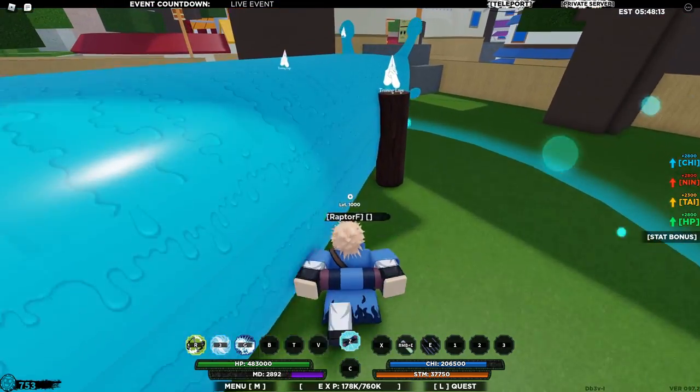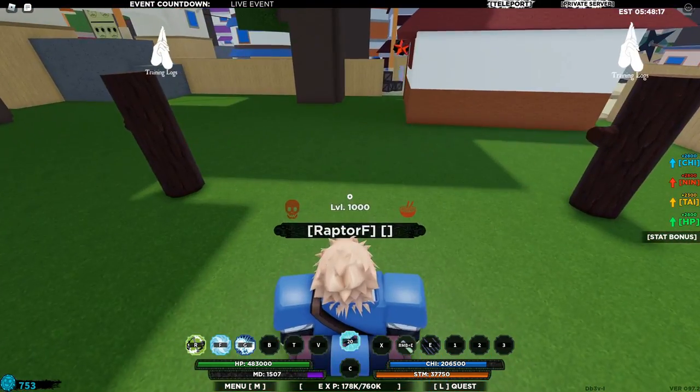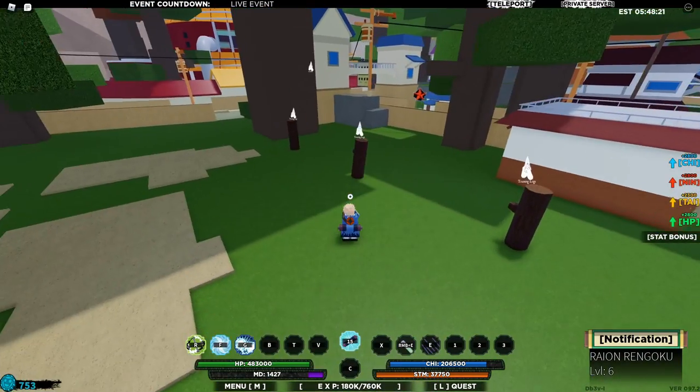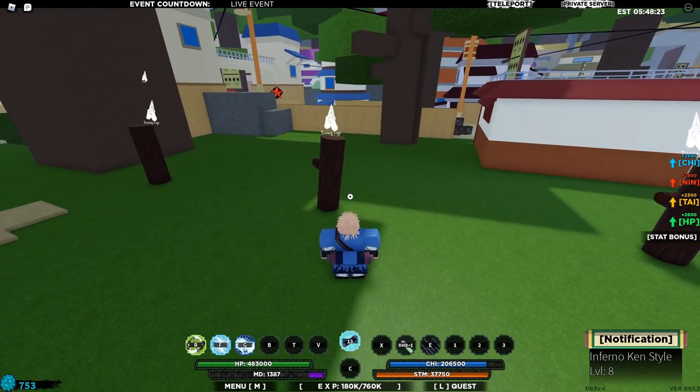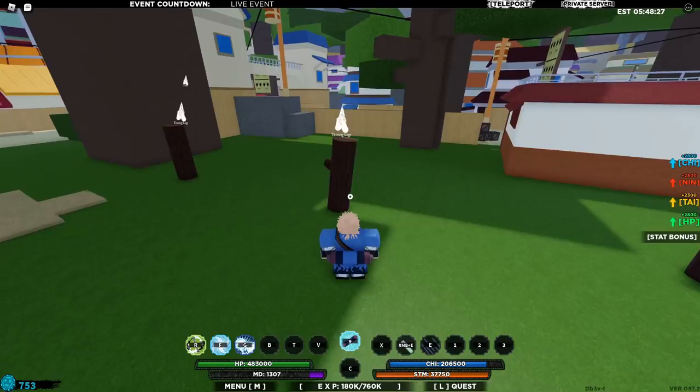Obviously it drains your mode really, really quickly, so you definitely want to unequip that as quickly as possible once everyone's healed. And obviously there is no X-Spec — it's just that Z-Spec for you. But yeah, that's pretty much how to get the Snail Spirit Awaken in Shindle Life Roblox.